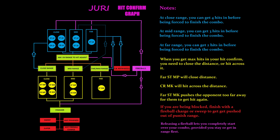Generally her hit confirms will start with a light attack. If you happen to have a fireball stored away, you're free to start with a medium attack as well, since you can use that fireball as a second hit in the hit confirm. We'll see some examples of each type, but if you want to use this diagram outside of the video, just full screen it, do a print screen, then paste the image into Paint and save it.